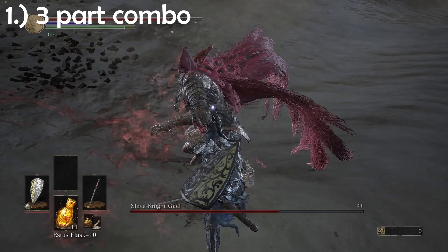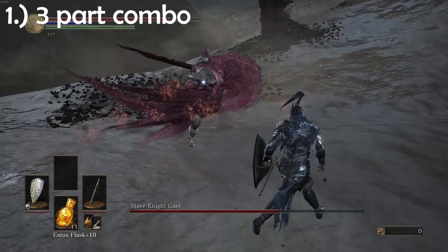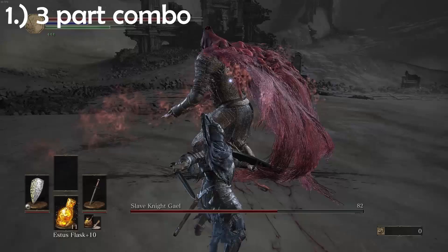Attack opportunity number one. Whenever he does a two-part combo attack, pay close attention to his weapon arm. If he initiates a third attack, it's always going to be the same one, which is a heavy delayed forward lunge. Once you recognize the attack — which is easier if you look at his arm — roll directly into and behind him to deal some damage. Then dip out and start circling around like before.